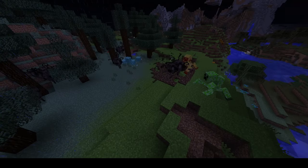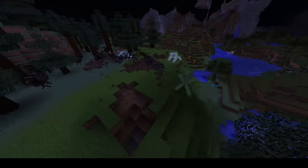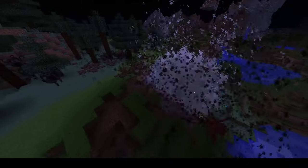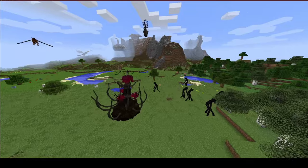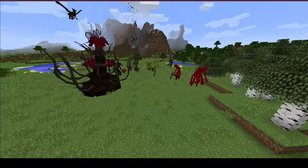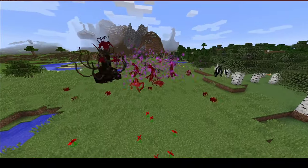Bleeding can be inflicted by any of the bleeding variants of enemies. However, it can also be inflicted by default by assimilated humans, villagers, and endermen. On the survivor's side, the player can inflict bleeding damage onto a parasite by hitting it in its weak point, or hitting it with a living sword. Alright, cauterize this wound and onto the next effect.